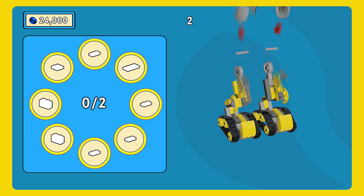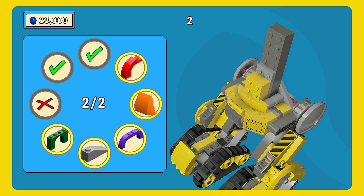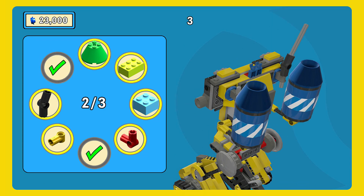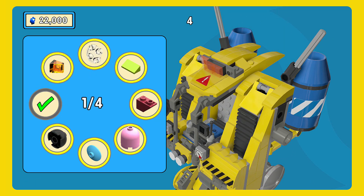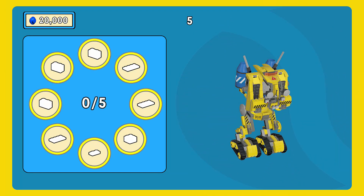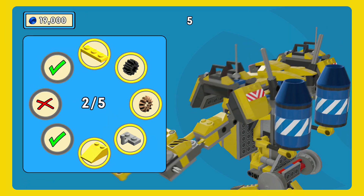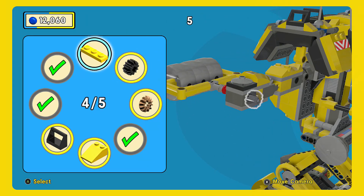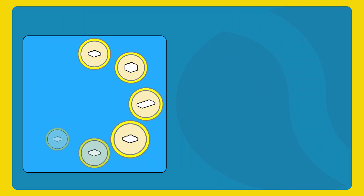Oh, I'm already losing money — stop moving! Got that one. Oh, wrong piece. Already down — we're at 22,000 now. Yellow flap... oh my goodness, 13,000, 12,000. Totally screwed up on this one. Oh well, 12,000.